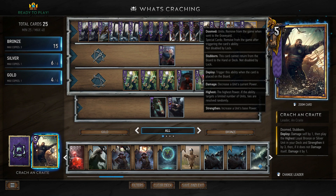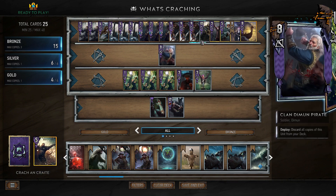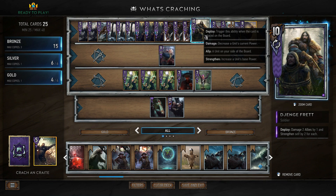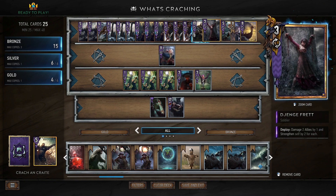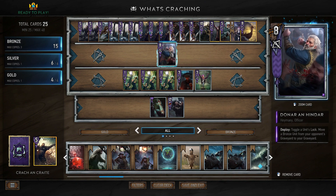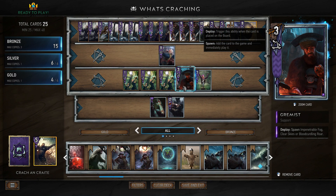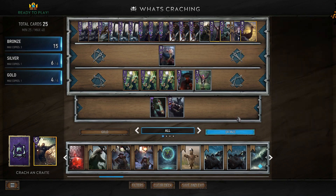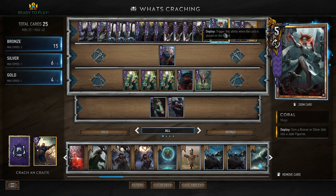We have our leader who is going to basically damage self by one, then play the highest loyal bronze or silver unit in your deck and strengthen it by three, then if it does not damage itself, damage it by one. We'll use this to pull Jengferth - damage two allies by one and strengthen self by two for each - so we can use him to damage the Greatswords which will then strengthen him, making him a really great resurrect target for Sigdrifa. We also have Donna as a lock, Gremist for fog or Blood Curdling Roar, and Oodlewick for card advantage.